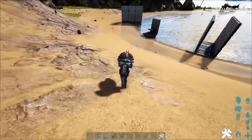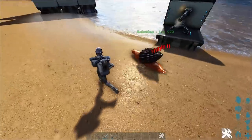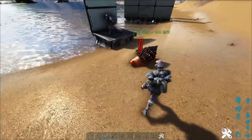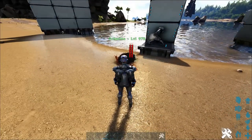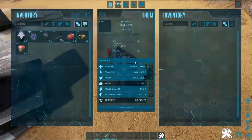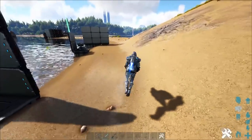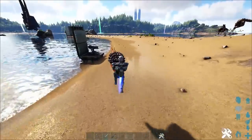You're probably never going to be able to find a stupid high level Achatina, but if for some reason you are able to, check this out — he takes 11 damage per shot. That's fine and dandy, but what's really crazy about the Achatina is he's only taking 11 damage per shot. You can tame these stupid easy.